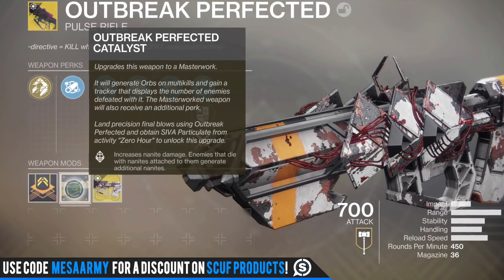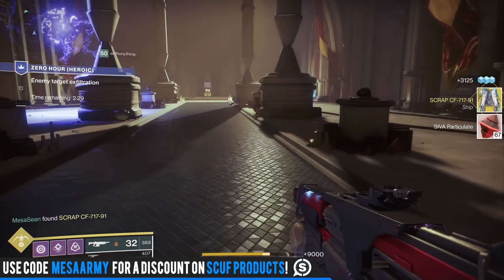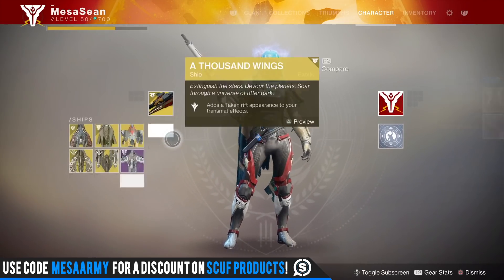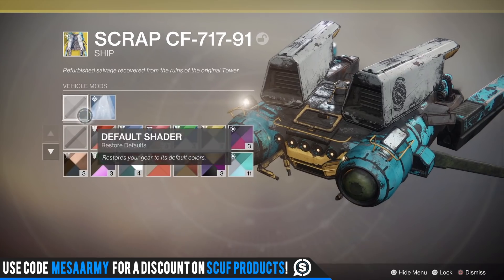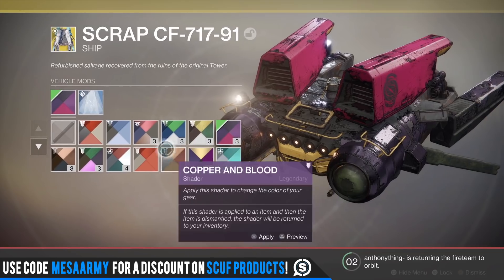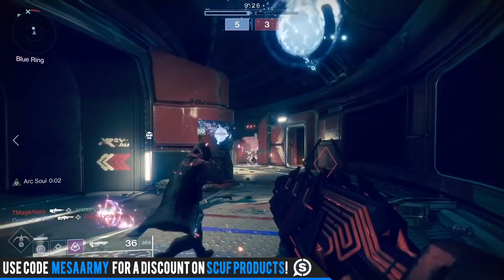We're talking about the Outbreak Perfected masterwork version. Today was the final week you could get the exotic ship — and you could also finish off your catalyst and have your masterwork version of Outbreak Prime. That's what the ship looks like, and I was really hoping it was going to look like a perfected version of the Nano Phoenix, but no — it looks like this scrap thing here.